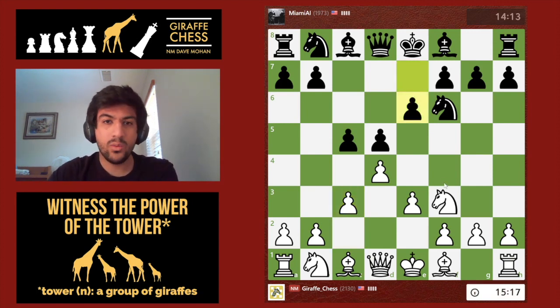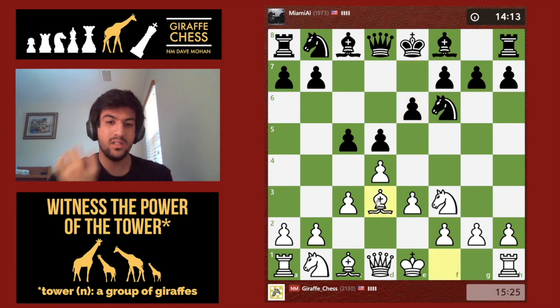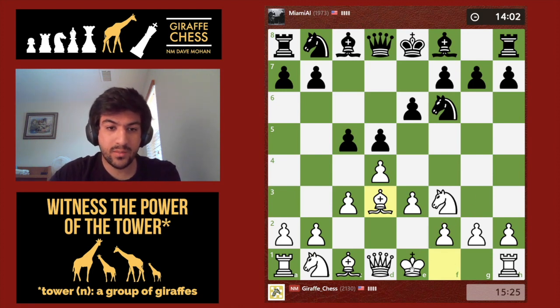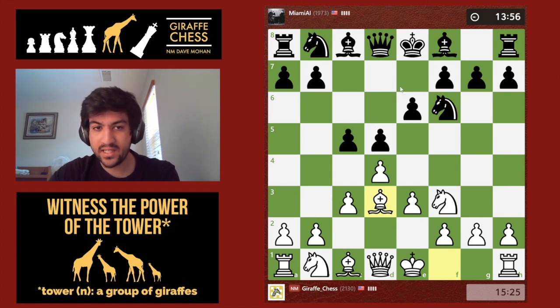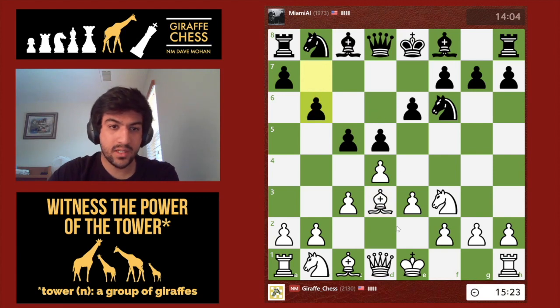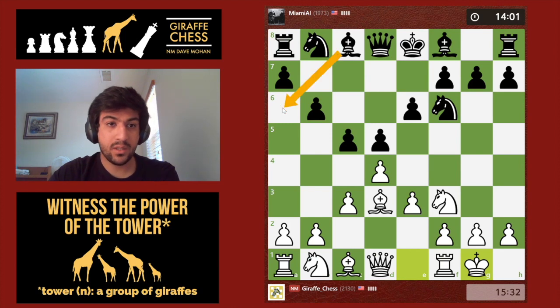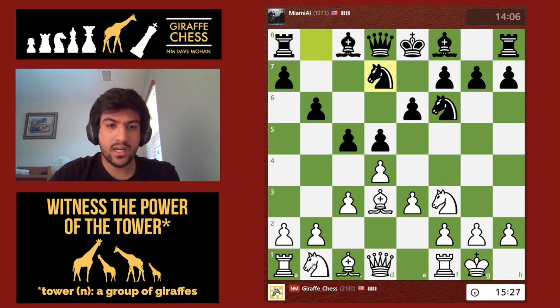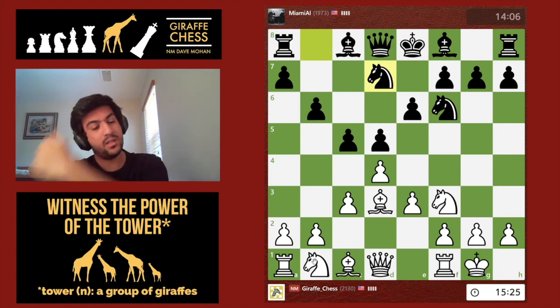So e6 is played — we are going to get a Colle System. I'll put the bishop on d3, as I normally do in these positions. I'm expecting knight to c6, then I'll castle and see where the game goes. It depends on whether my opponent puts his bishop on e7 or d6 — those are the two main squares. I'll castle here. My opponent should not play bishop to a6; this is a very well-known opening trap. All right, knight to d7 is played — good choice not playing bishop a6.